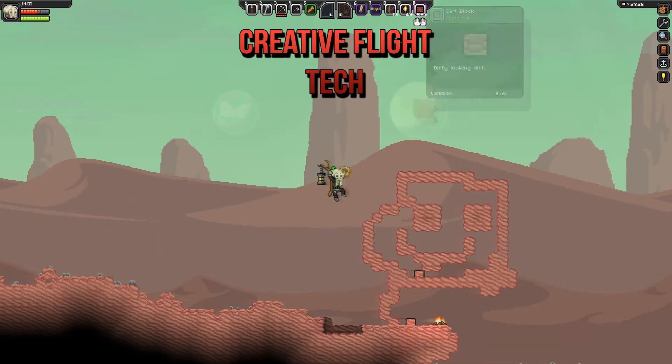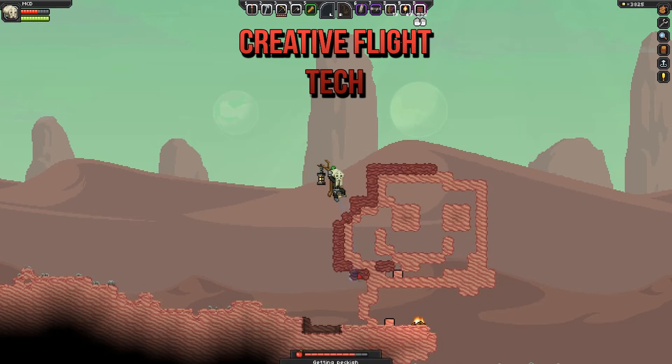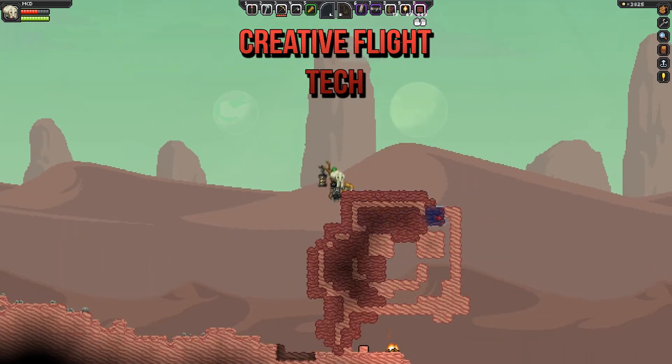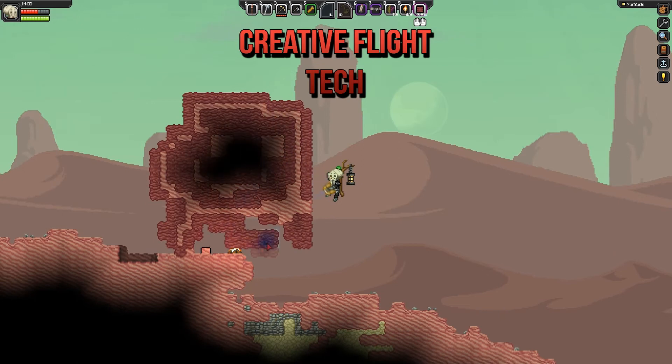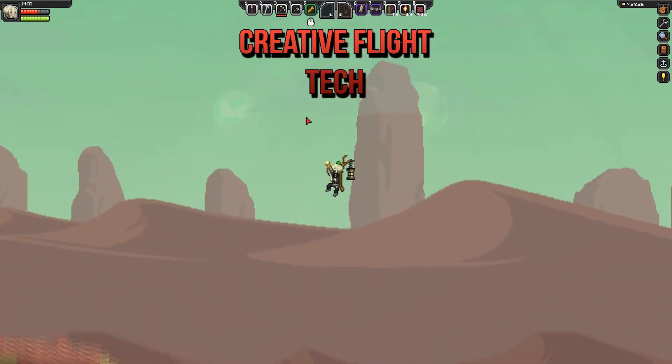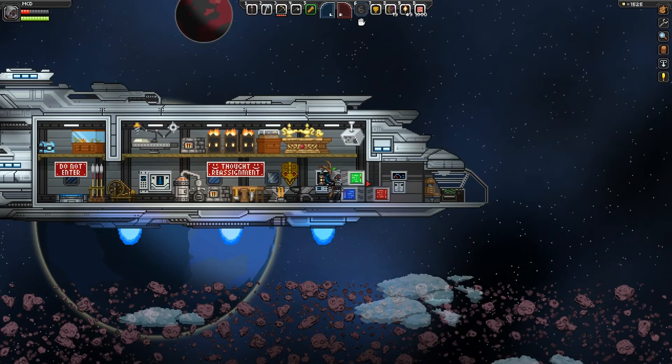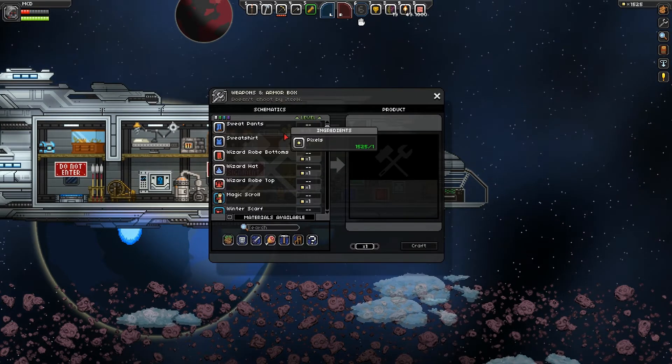The mod also comes with its own unique chest that can hold up to 256 items. For those of you who actually enjoy building in these types of games, this is a really interesting mod — you can store all of your materials in the ultimate chest. It also includes a flight gadget that will allow you to go pretty much everywhere you want, so if you're building, this mod is exactly made for you.